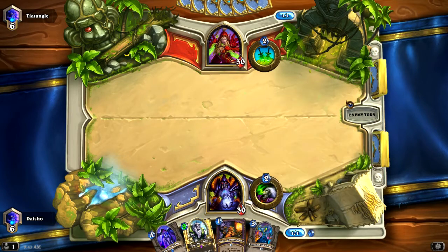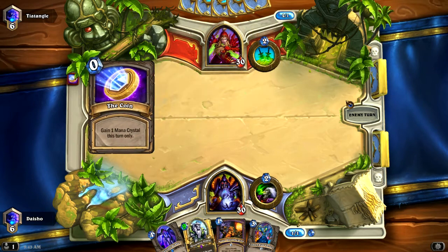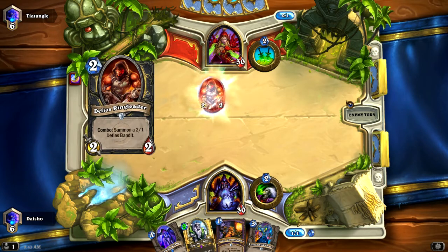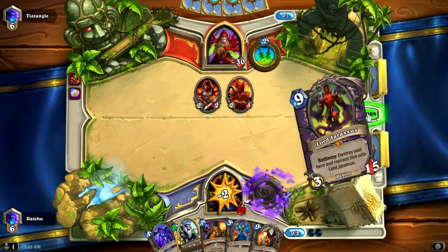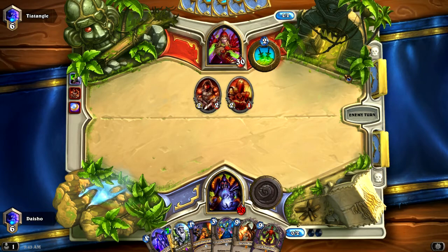So on turn 2 I'm definitely going to tap and draw a card. Not 100% sure what my opponent's playing, but it looks like it's actually going to be a Tempo Rogue. Those were two bad draws — or one of them would have been fine — but I definitely did not need to draw both of those.